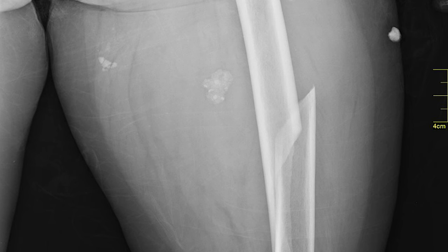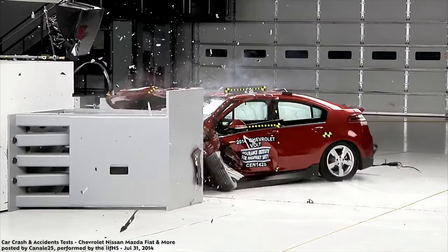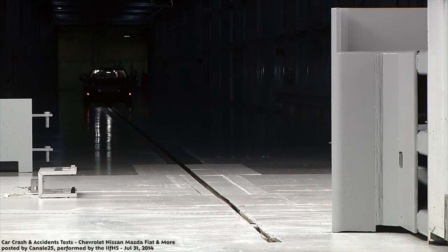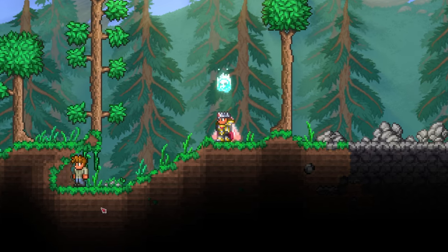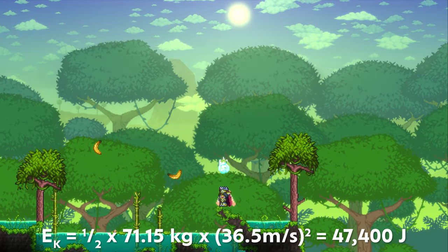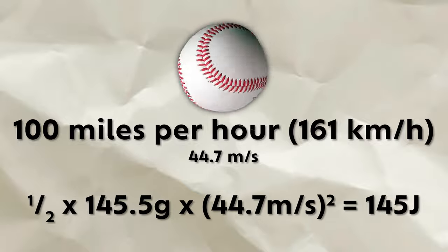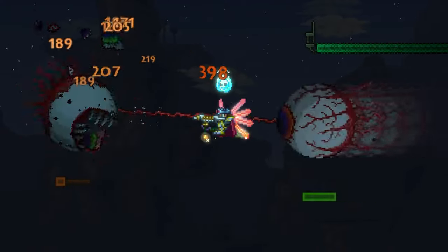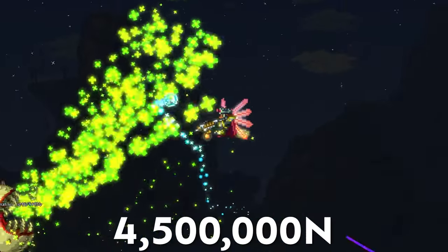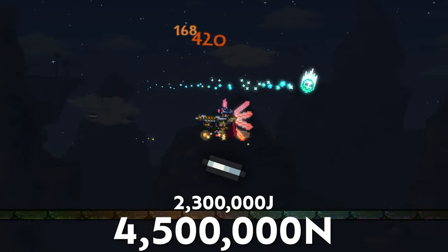For context, the force to break a human femur is about 4,000 newtons, or around 3,300 newtons for a chance to break a human rib. A car crash involving a 50-kilogram seatbelted individual at 100 kilometers per hour is just shy of 100,000 newtons. At 155,000 newtons, this banana is almost certainly absolutely deadly — especially with that acceleration. At 47,400 joules of total energy, it's no underdog either. A fastball pitched at 100 miles per hour clocks in at just 140 joules. However, it is nowhere near as deadly as the coin gun, which inflicts 4.5 million newtons and 2.3 million joules on a much smaller area. The coin gun absolutely still reigns supreme.